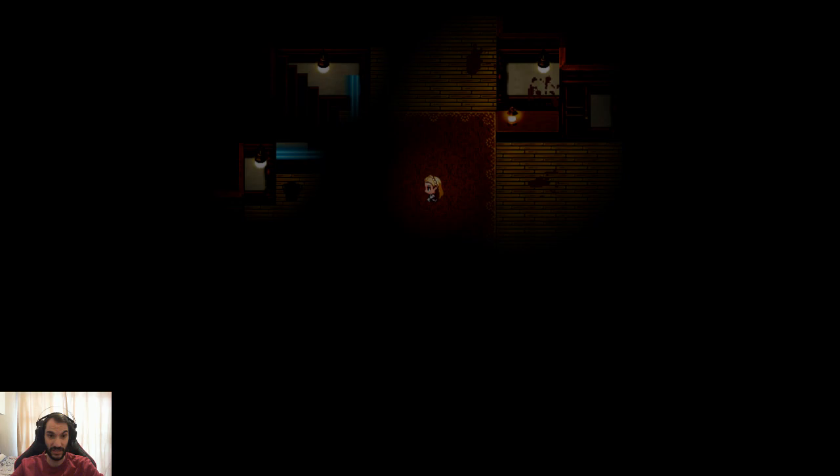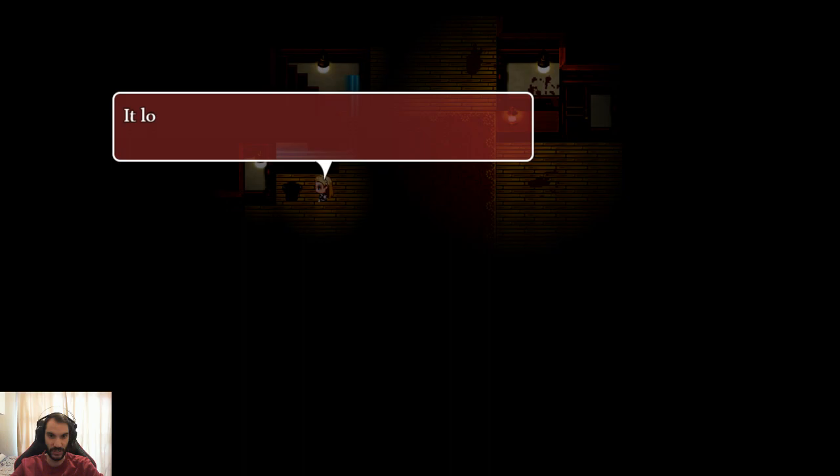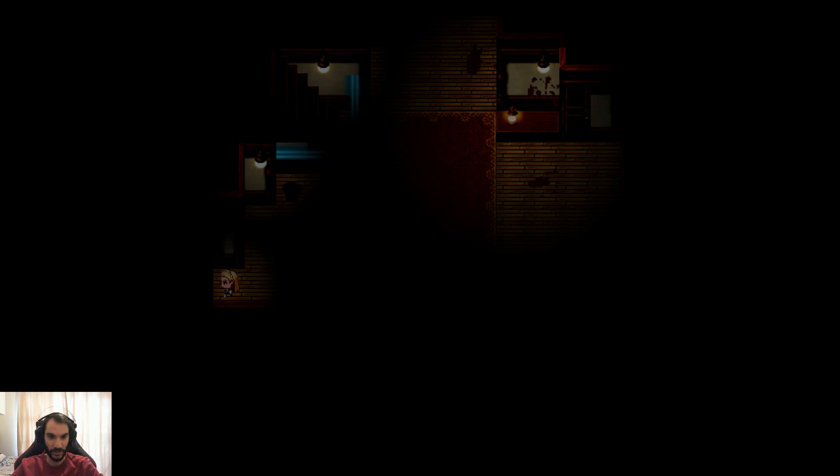Looks like a map of the mansion — this will be of great use. Lovely red paint everywhere. It's definitely red paint, nothing else. Looks like there's an eleven on the side of this. Perhaps I should press it — it looks like some kind of weighted pressure plate, in case we need something to weigh it down.